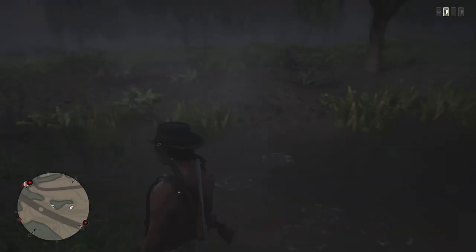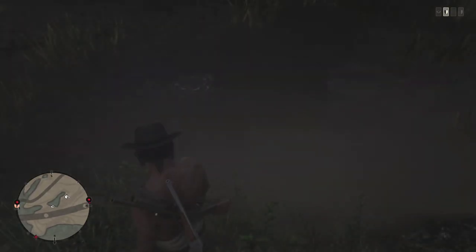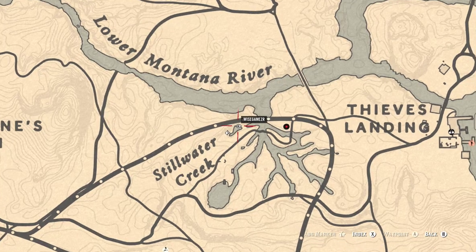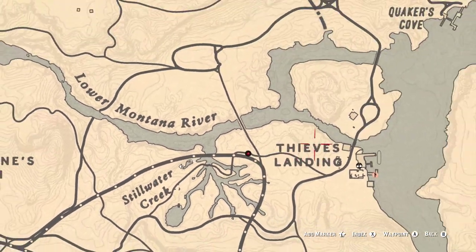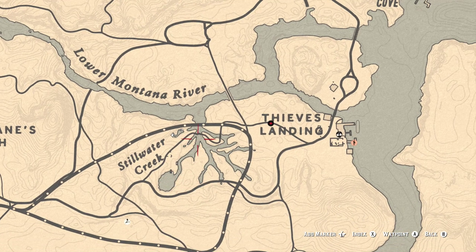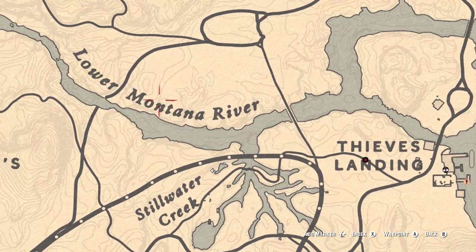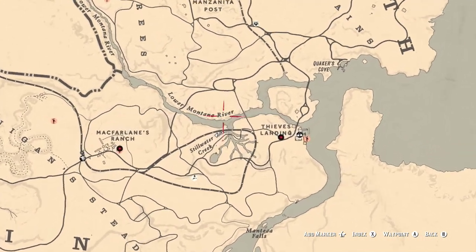Now I'm gonna show you guys again on the map. You guys have got to come to this little pond right here - it's next to Deep Landings and Still Water Creek right here. It's on the lower Montana River. Let me zoom out so you guys can see better.